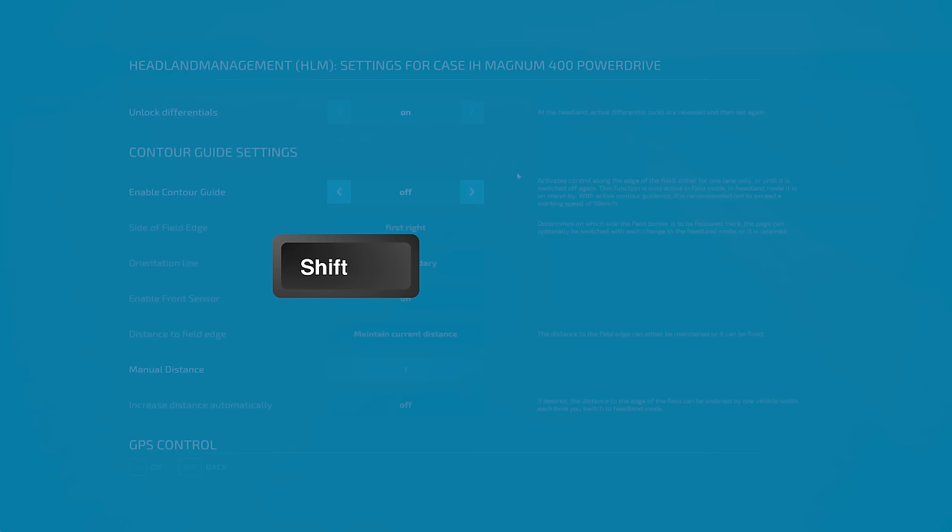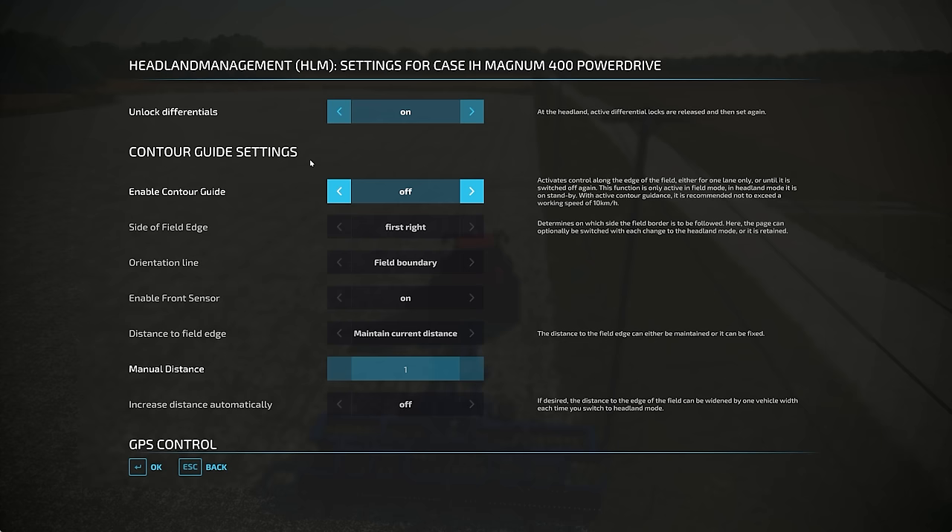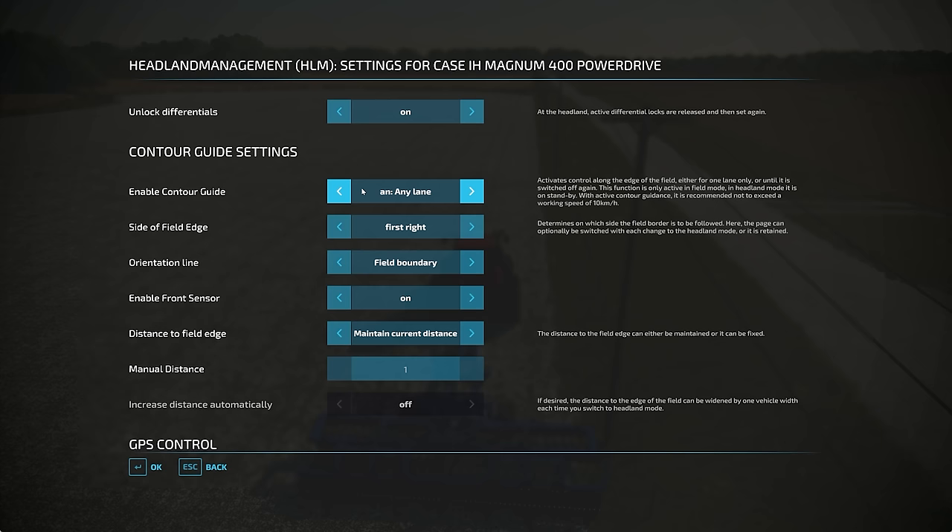Now what you want to do is go into Headland Management, which is Shift, Control, and X. When you get into the menu, there are a lot of things in here and we will go over these in a different tutorial. But specifically today, we are looking at the Contour Guide settings. First and foremost, we're going to enable Contour Guide. There are a couple of options here: On — one lane only, any lane, or off. So we're going to leave it on one lane only here.